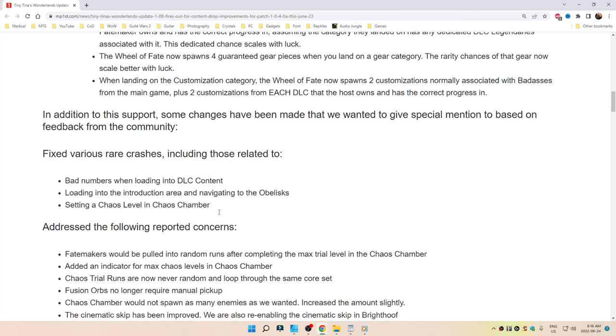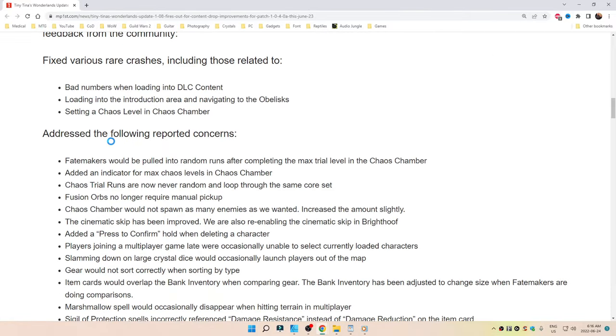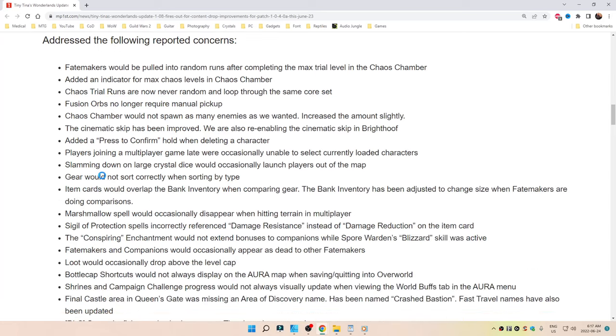In addition to the support, some changes have been made that we wanted to give special mention to based on feedback from the community. Fixed various rare crashes including those related to bad numbers when loading into DLC content, loading into the introduction area, and navigating to the obelisks. Fixed setting a chaos level in Chaos Chamber.